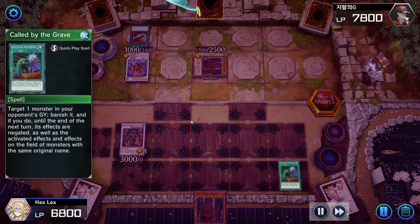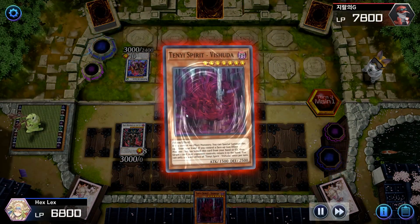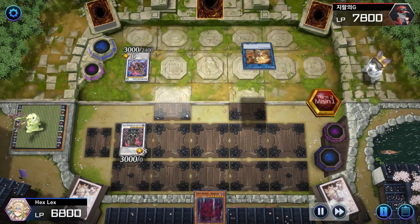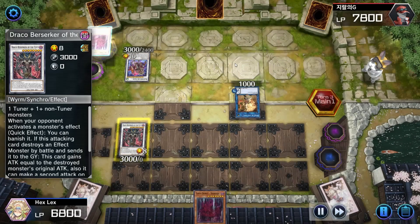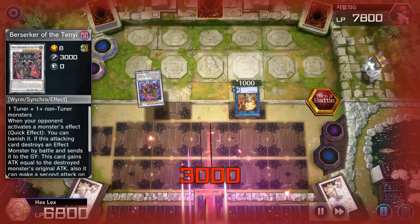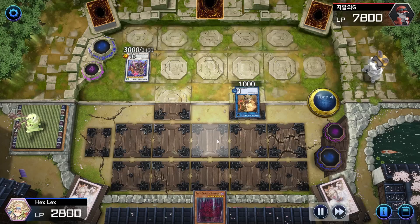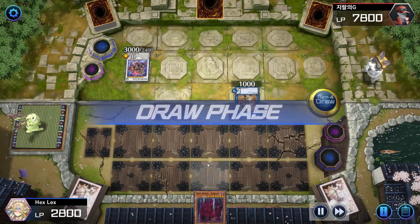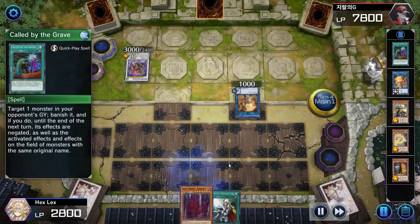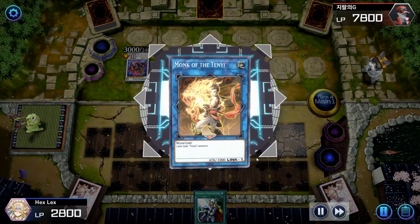My opponent was just able to send Vashuda to the grave. My plan was to Called by it, but my opponent had a Harpie's Feather Duster so no dice there. I go ahead and banish Qixiao — a little risky because I won't be able to use Qixiao's effect during my next turn, but it's more important to cut off my opponent than to leave it up for myself. My opponent gets the Vashuda off to bounce my monster back, but it's not the end of the world.